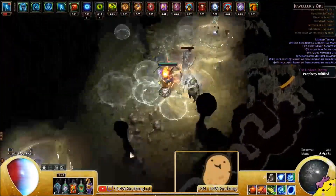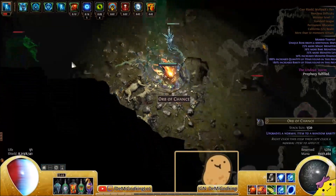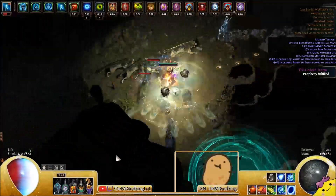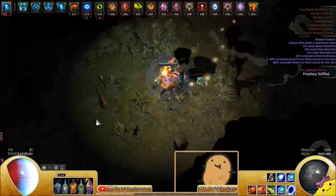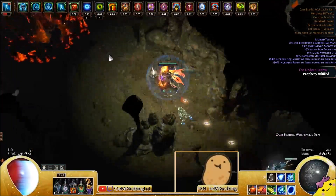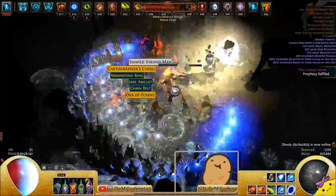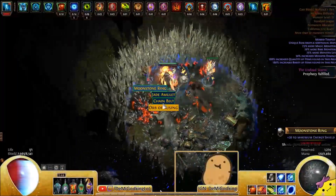Which means that if I need to refill my maps and I have all those shape mesas that we've been dropping inside of our strands, you can just run one of those. And because it's your shape map, it's already on your atlas — it's not going to mess it up. You just run that, pick up your strand if you get a plus 1 or plus 2, and you end up with more strands than you spend.